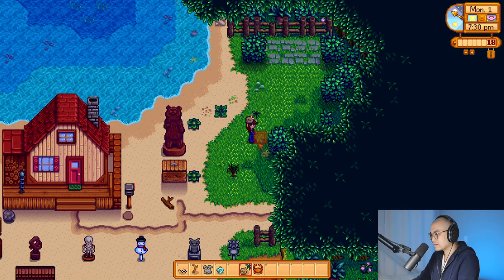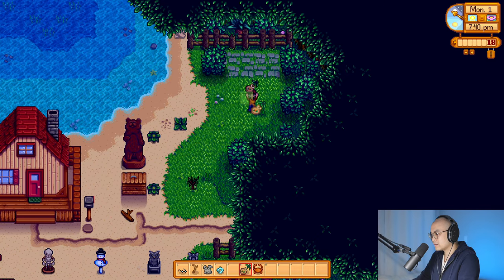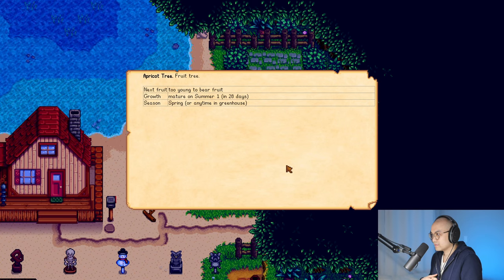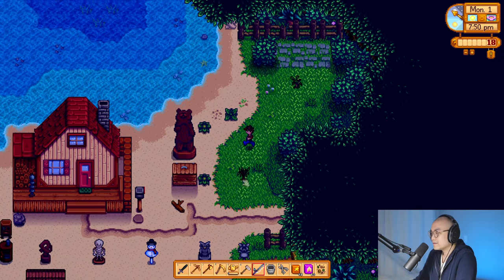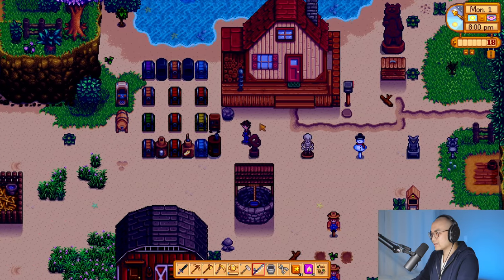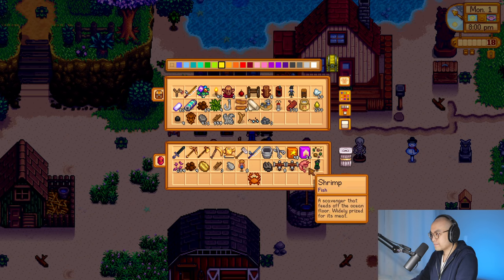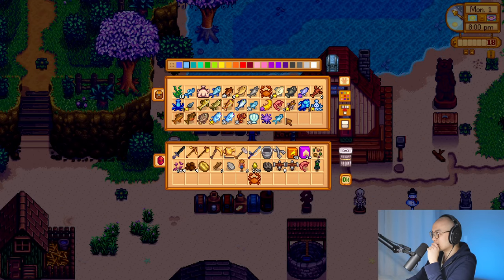And then we need another four spaces. How about something over here? Does this work? Like that? Do we need to water it? Too young to bear fruit — okay, it's fine. But it takes 28 days, and we can't use tree fertilizer on it. I think for the rest of the night, let's make quality fertilizer. Or should we wait? Let's just lay down some quality fertilizer, so we'll have to do it tomorrow.